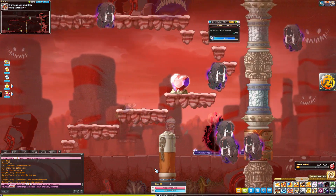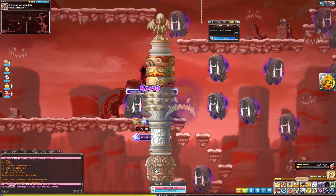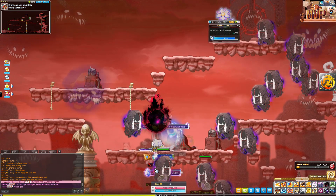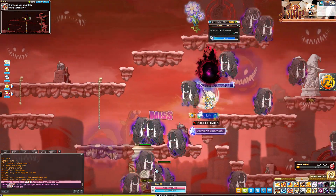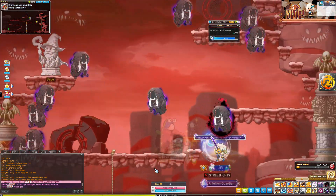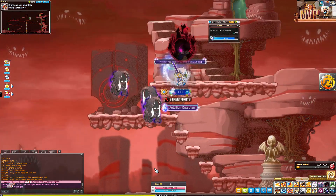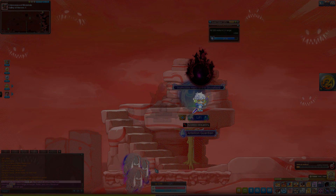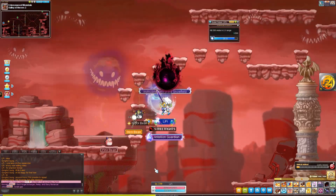Eventually you'll hit this jump quest map. You do have to do this jump quest if you don't have like 50k HP, because those pillars do like 50k damage, so it's going to one-shot you. But I have enough HP, so I can just jump through all of these. You can use a fast jump and rope lift, whatever you want, to skip all of these.